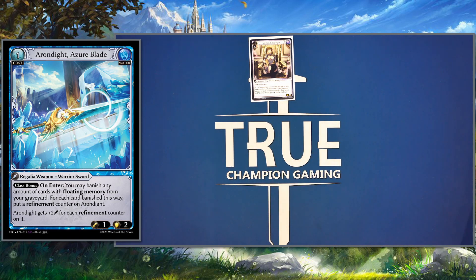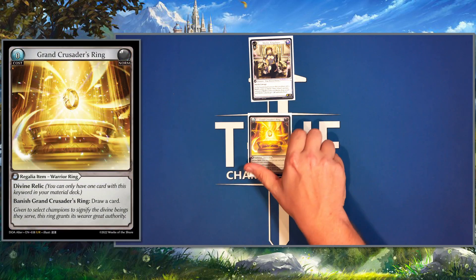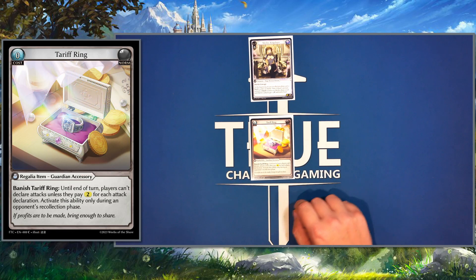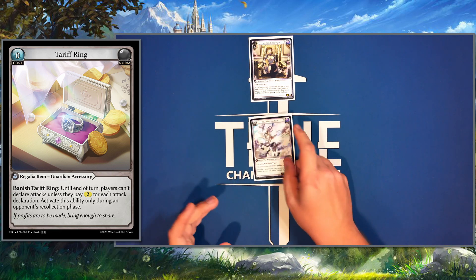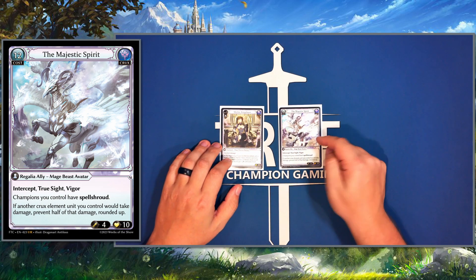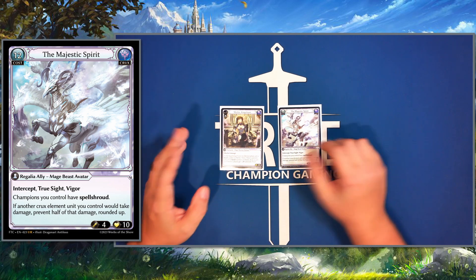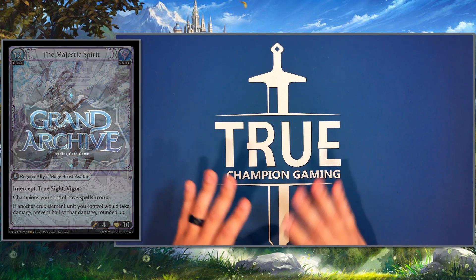That card is an absolute all-star. After those we have three more spots: GCR because we're a control deck and need cards — especially when we play a six-mana sweep card, it helps to draw more. We play Tariff Ring to outlast and make it further into the game, and then everybody's favorite, the Majestic Spirit. Late game, giving your Merlin spell shroud plus redirecting damage — it's kind of a crazy one-two punch.